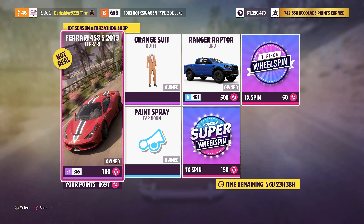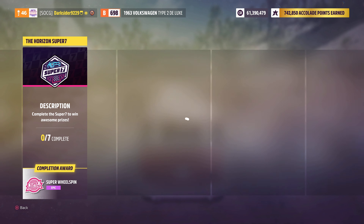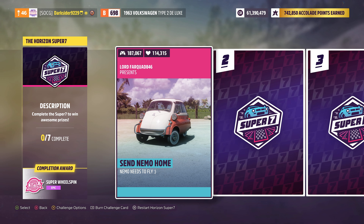The festival shop has two more cars in case you want to get them using Forzathon points instead of credits in the auction house and auto show. From the Super 7, for the first 7 challenges' successful completion this week you can only get a super wheel spin, so not really worth the trouble.